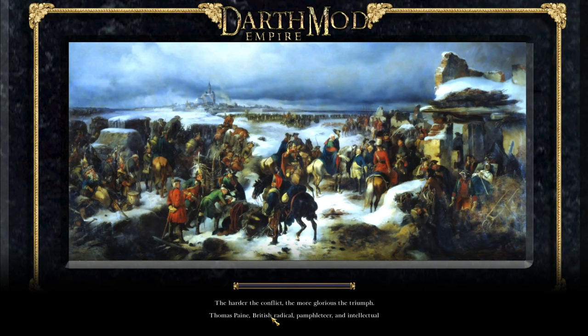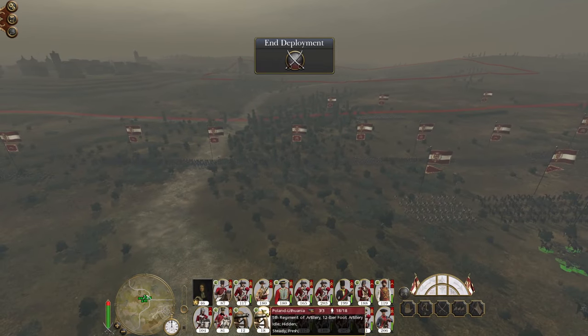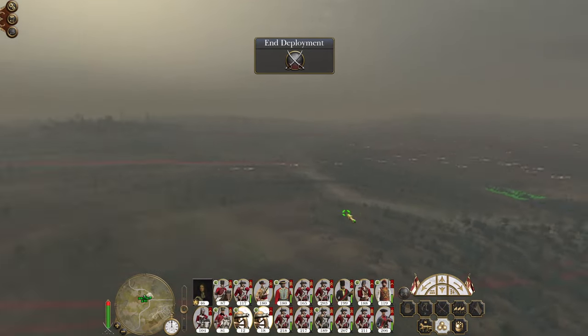We are probably going to want to advance quite aggressively into the garrison force, knock them out as rapidly as we can so we can then redeploy to face the reinforcements entering the field. On the campaign map it's more about do we want to continue fighting the Ottomans or do we want to potentially start building up our strength inside our empire. Right now there's a lot of Austrian troops hanging around.